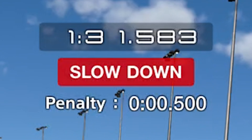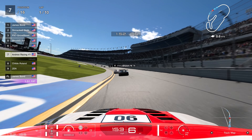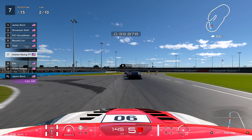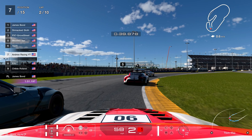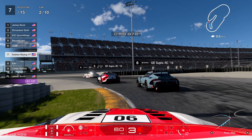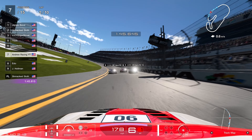Now heading to the dreaded chicane on the back straight on lap one — you've got to be very careful. Unfortunately Jeff ahead of us and I both took it incorrectly, and we got hit from behind heading into the corner, giving us a half-second penalty. We couldn't control the car and went straight through the grass. Getting a penalty after being hit from behind made absolutely no sense, but sometimes that's just how the penalty system works.